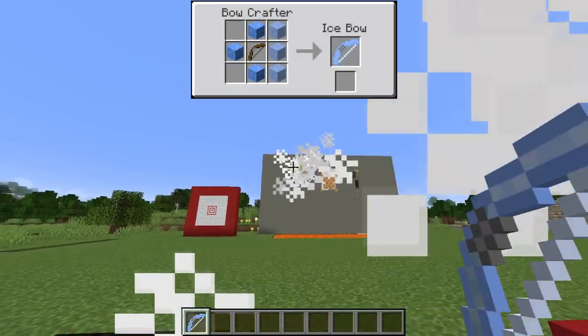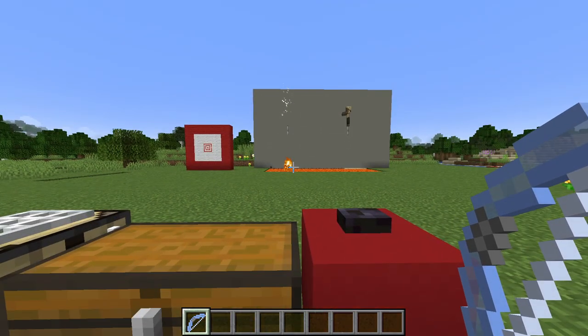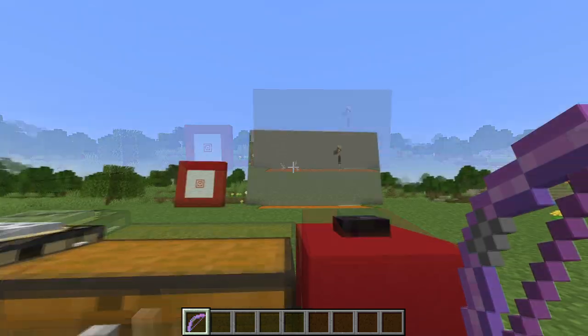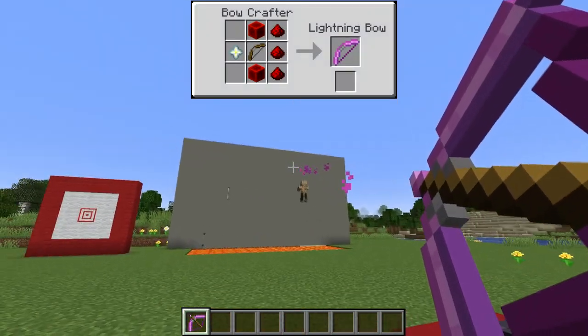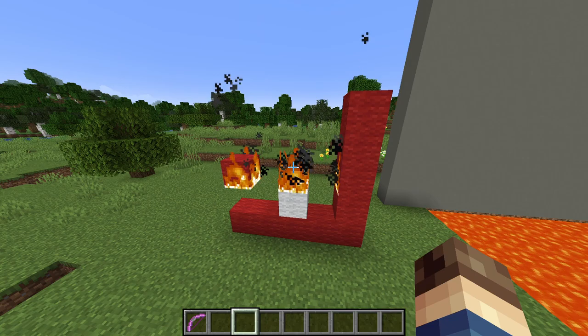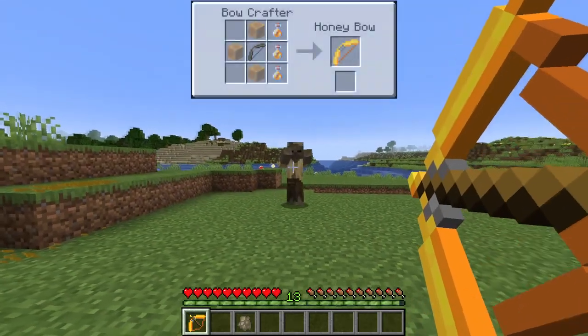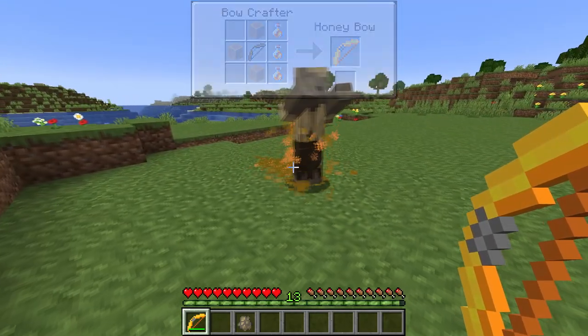The ice bow will freeze a target in place for a short time. Once it's unfrozen, it should still take knockback, as the cow just did. The lightning bow strikes the target with lightning — it can work on a mob, in which case it will stun it for a little bit, or a target that it will set on fire. The honey bow covers a target in honey, making it sticky and slow.